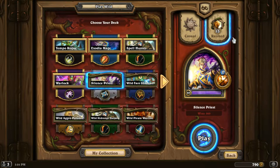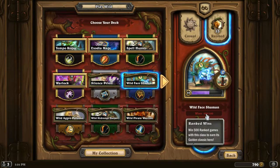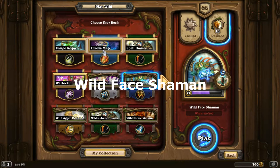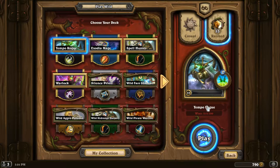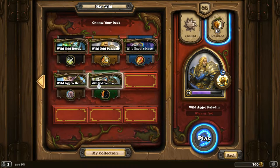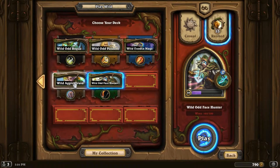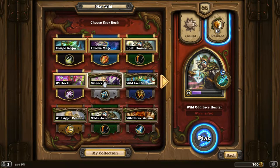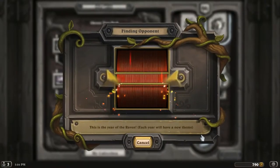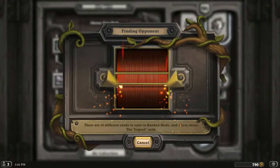In this video I'm going to be showing how to get a golden hero before reaching level 60. The way to do it is to use a Wild Face Shaman deck. With other heroes it looks almost impossible to get 500 ranked wins before reaching level 60, so maybe there are other decks that can do the trick, but here we're going to use a Wild Face Shaman deck.